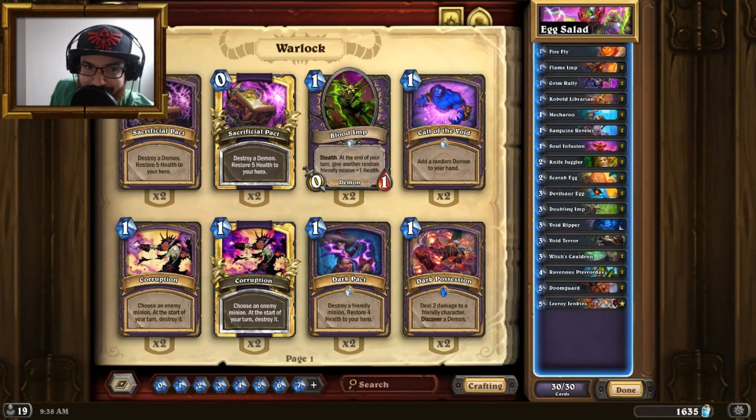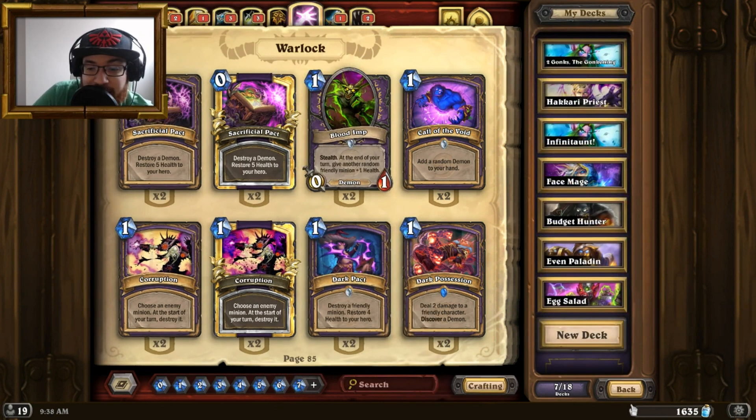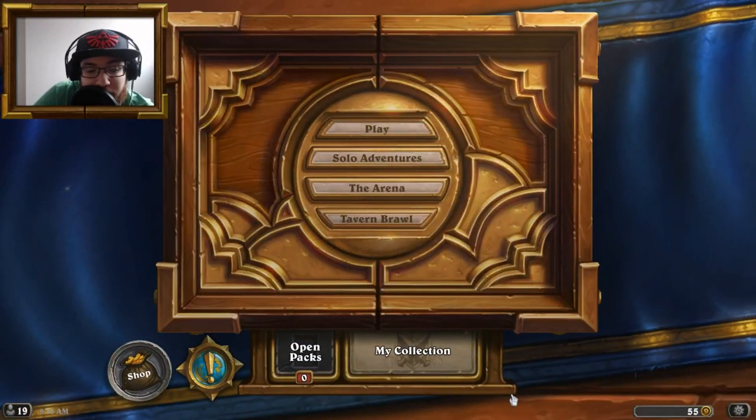Hey, what's up legends, how's it going? It's your boy Kiwi here, and today for the deck showcase we're going to be playing a fantastic Warlock deck that we created on stream yesterday. We called it the Easy Rank 5 Egg Salad Warlock. The reasoning behind that is it was created to assist you climbing to rank 5 as effortlessly and fast as possible. The games are pretty darn quick.